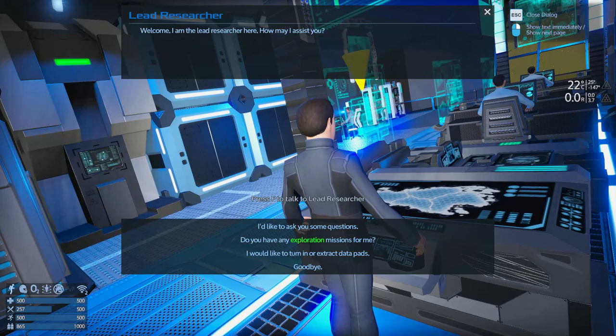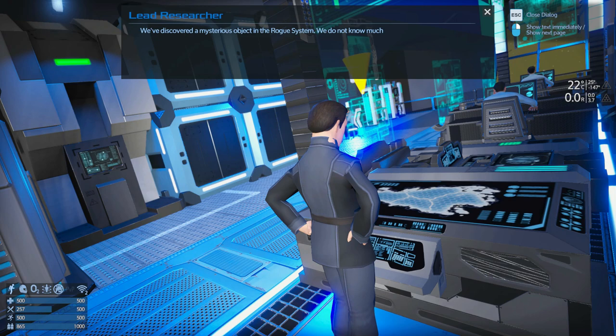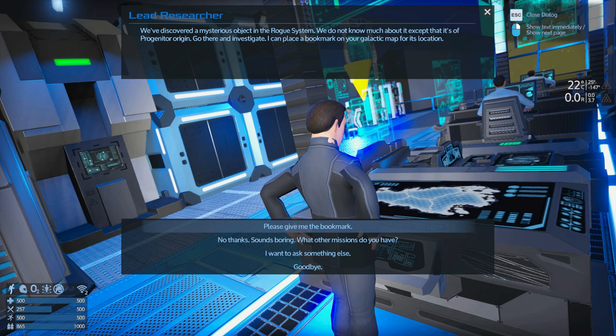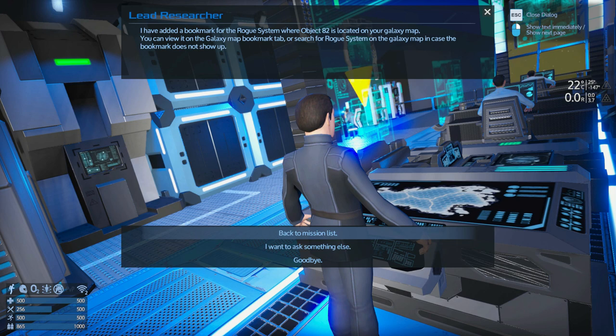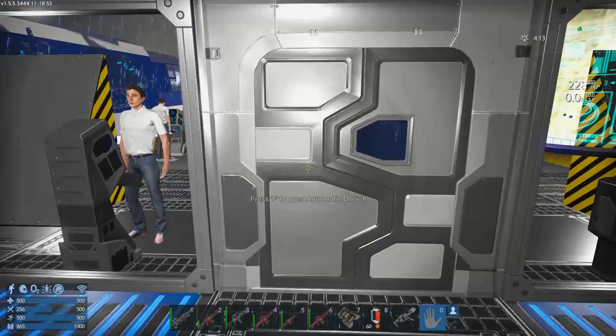We're gonna go start the Object 82 stuff. We've got Object 82 and strange statues too - let's do the Object 82 first. We discovered a mysterious object in the rogue system of progenitor origin - go there and investigate it. I've added a bookmark for the rogue system where Object 82 is located on your galaxy map.